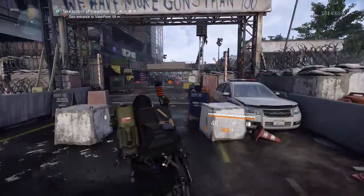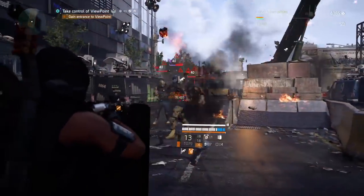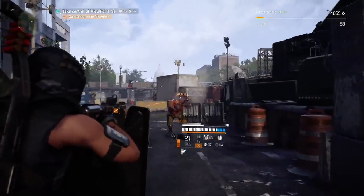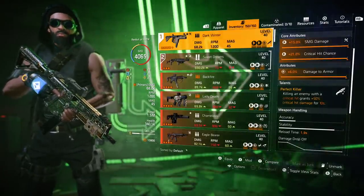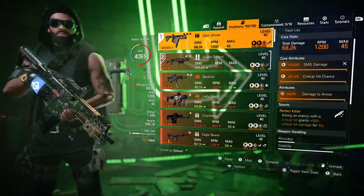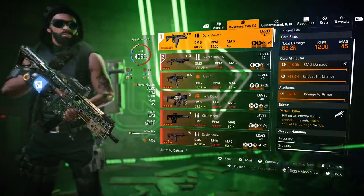The most important part: the Technician specialization will provide us with the linked laser pointer attachment and we can use it on our Dark Winter SMG. And you know what that means — we're gonna use the Spotter talent. Basically, you're gonna aim at any enemy or target in the game and that will immediately activate Spotter. Spotter gives amplified weapon damage and skill damage. The best part about Dark Winter's Perfect Killer talent is that it has no range limitations whatsoever, just like Spotter. So in my eyes, that's a perfect combination.